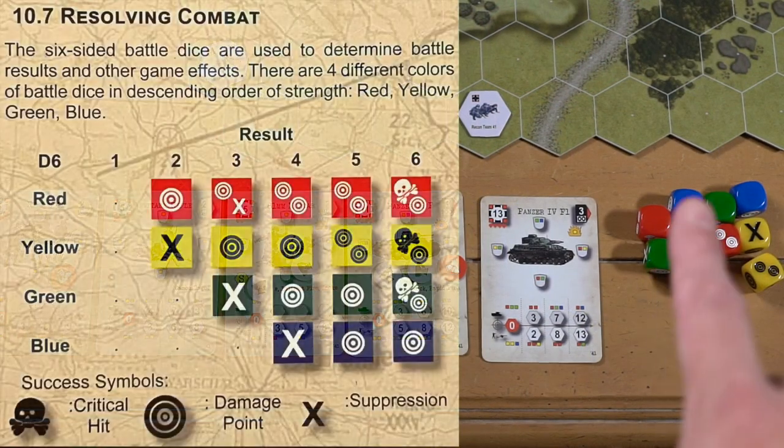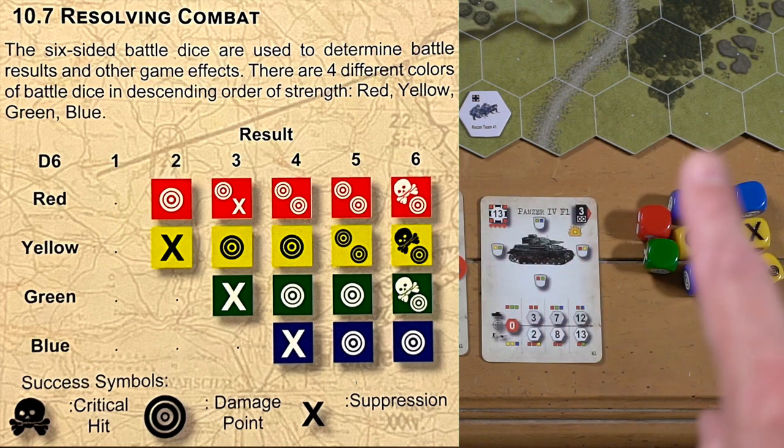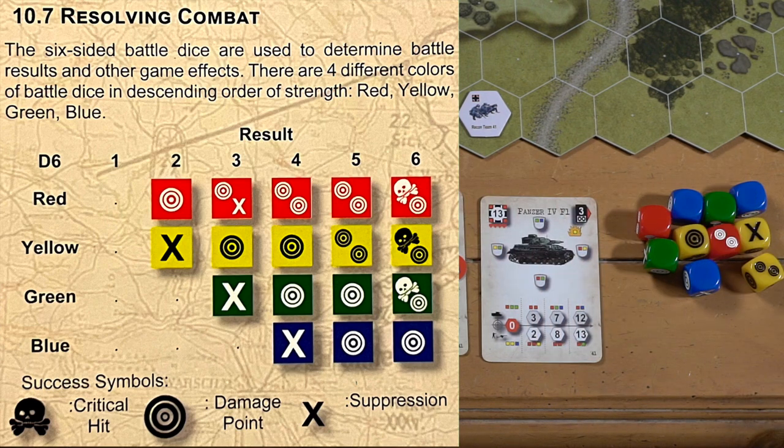So first of all, the dice. I'm showing a chart right now, probably in this upper right-hand corner here. You've got multiple colored dice. As you can see by the chart, red is much more likely to hit — you even have some double hits on some of the dice faces and a single blank. And then you can see the slightly degrading nature of the colors as they go.